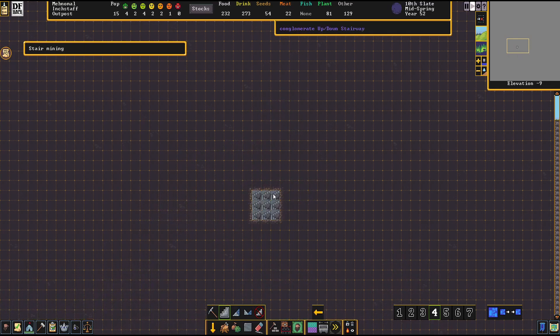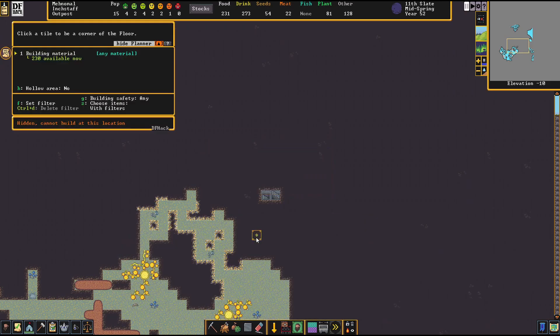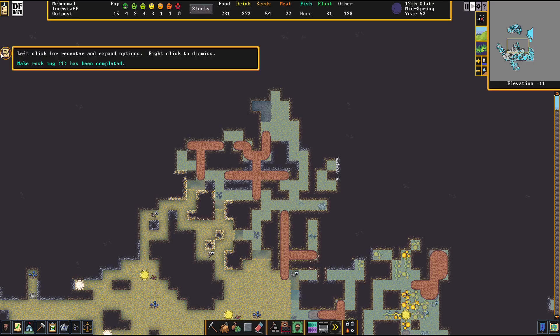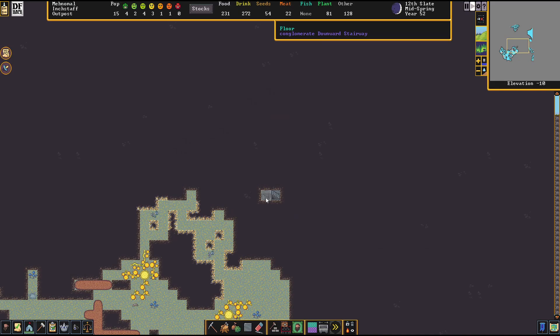I may need one more stairwell here in order to do this. Now what I want to do is build and construct a floor - I think I can put it over this. They should build a floor here, and this should be fine because even if it were going down, it would be going down into rock, so it's fine. It's when they're over open space that you have an issue. Let's see if this gets built soon.